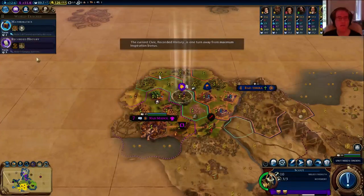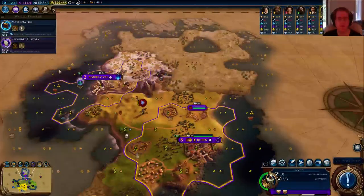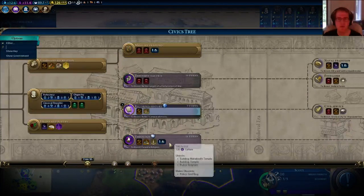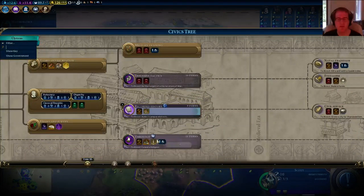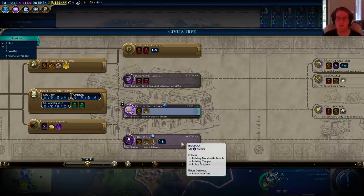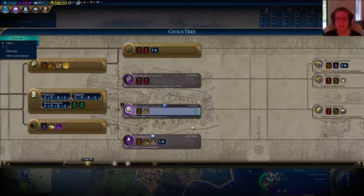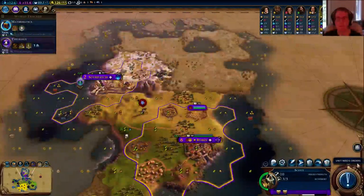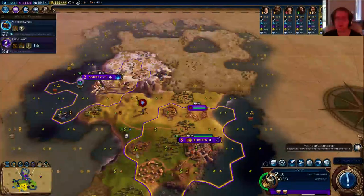A civic can be maximized if I get two campus districts. That one's going to be done soon, so let's go ahead and switch — we want the bonus and we'd be wasting time otherwise. Defensive tactics is going to be good for defense. Theology might be important because it's a non-military way to gain power — there are definitely advantages to holy sites. I don't have any right now but in the long term that might be a good thing.